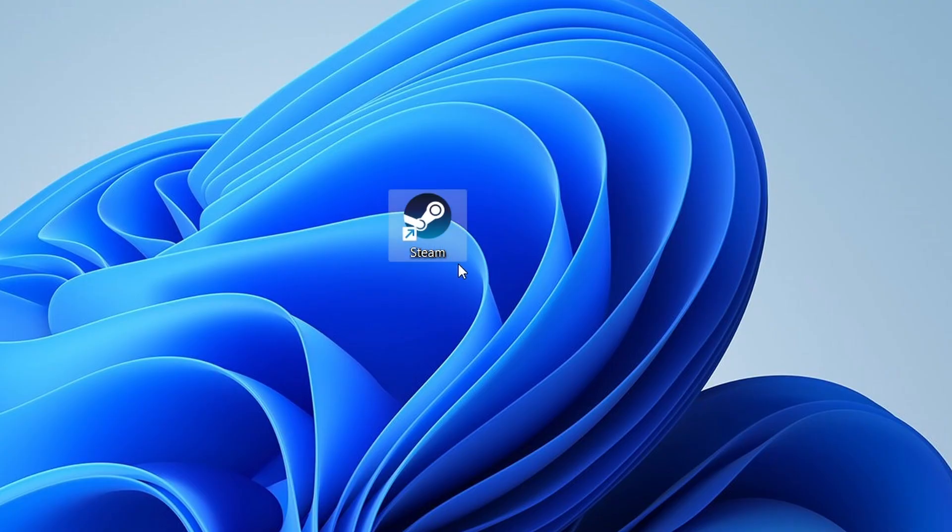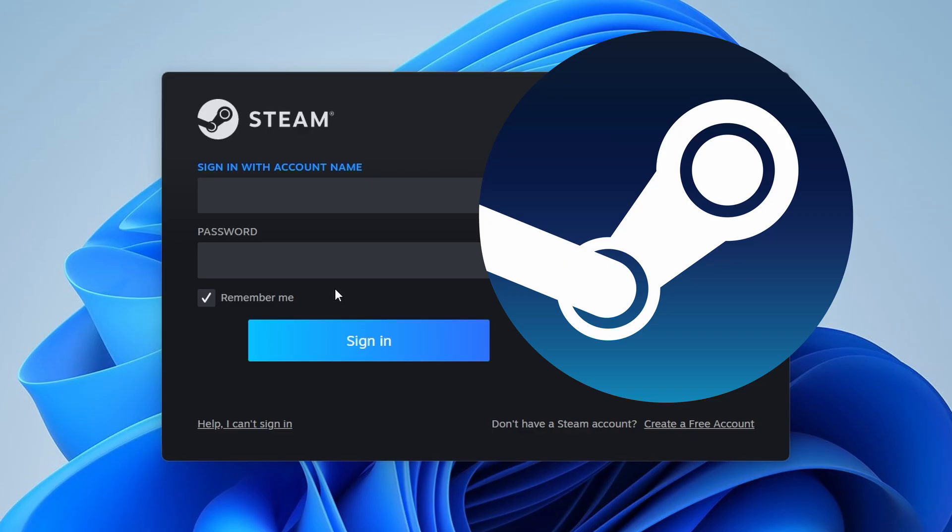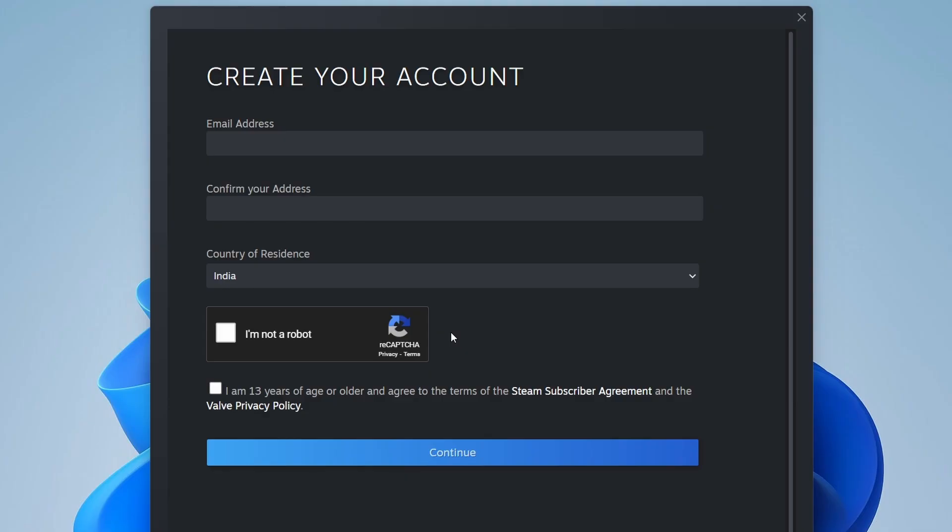Once Steam is installed, open it up. If you don't already have a Steam account, click Create a free account. Enter your email and set a secure password to get started.